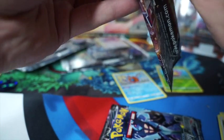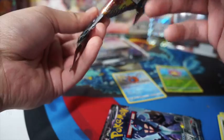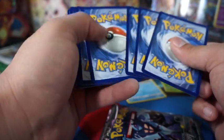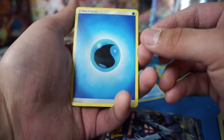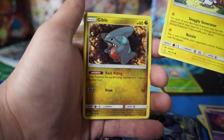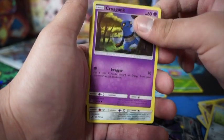Basic Eevee, Murkrow, Yanma, Cherrim, and Wash Rotom. Alright blister one, first pack. I heard they have good odds — you always get a good solid hit, at least one that always makes up for everything. Let's see — oh it's Water! Shift, Gloom, Piplup, Spiritomb, Parta, Cherry. Can't say his name — forgot. Gible, Bronzor, Croagunk.